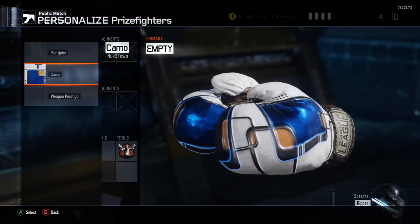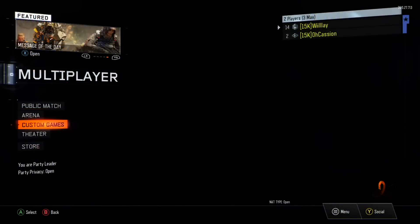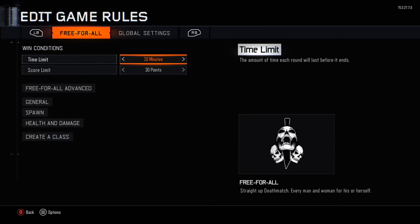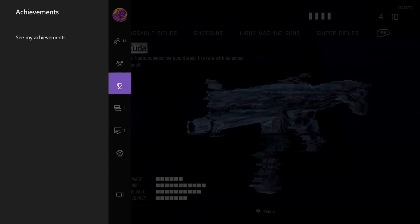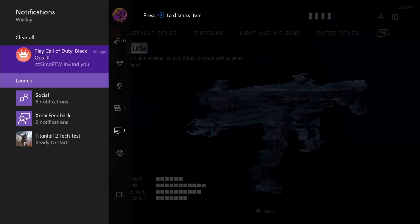Let me show you how you're going to do this. For this glitch you guys are going to need two controllers and a friend. The first thing you need to do is go to Custom Games, Game Setup, Edit Game Rules, Create a Class, and then Edit Preset Classes. Then you're going to hover over the CUDA and keep spamming A, and you'll have a friend invite you.